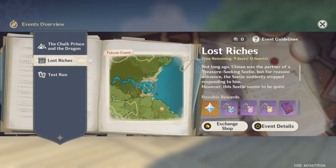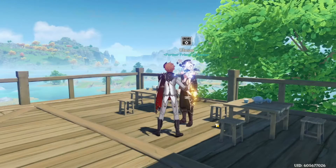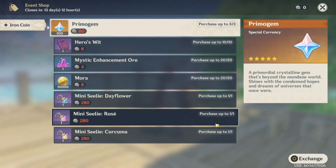We're going to start off with the possible rewards, because that's what everyone here cares about. The rewards are really good — you have a little pet option you can get. You can get a blue Seelie, a pink Seelie, or a yellow one. You can get books, enhancement ores, and more. Looking at the shop, you can get up to 300 gems, which is really good for the event.